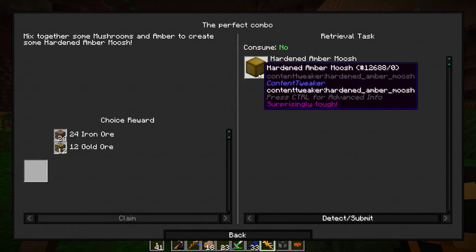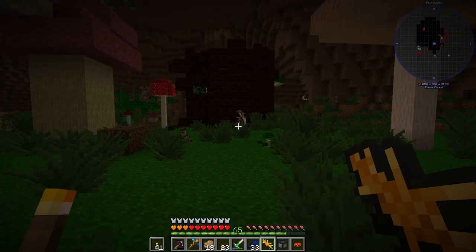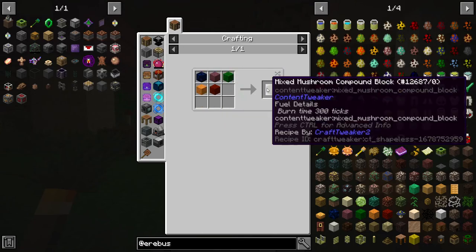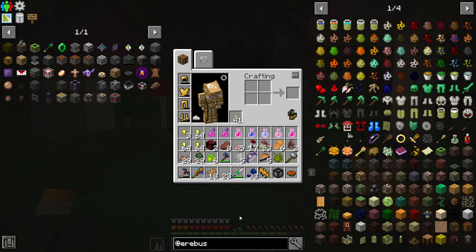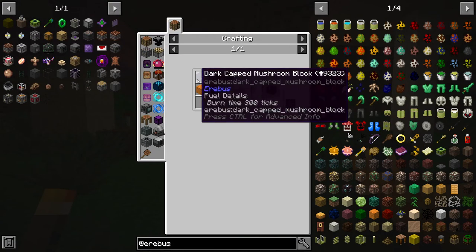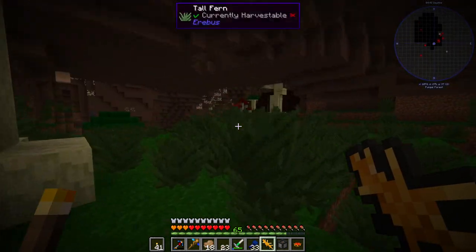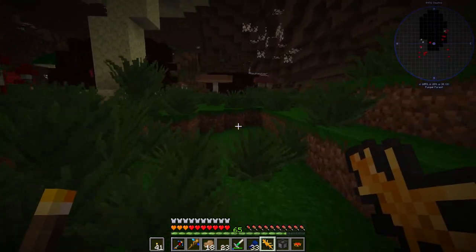You can make hardened amber moosh out of the mixed mushroom cotton pill blocks, so that needs all five types. Let me just make sure I have a decent amount of each - I don't have that much Dutch cap. Dutch cap and Kaiser's fingers - that might be all of them. I do have a decent amount of everything except for the Dutch cap. So there's Dutch cap - that's the one I haven't seen in a tall variant.